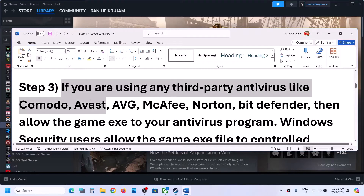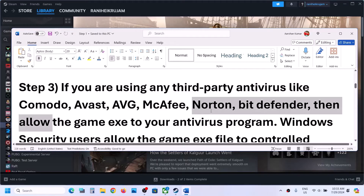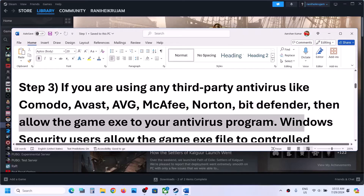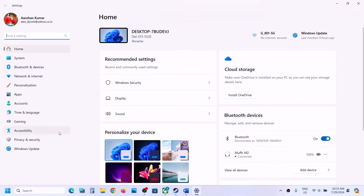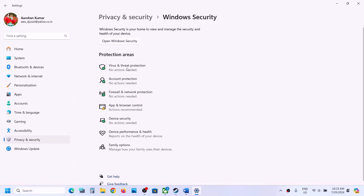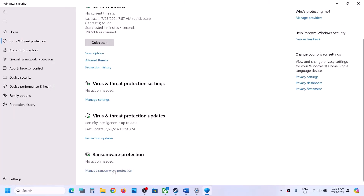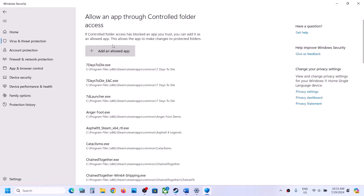The next step is: if you are using any third-party antivirus like Avast, Norton, Bitdefender, McAfee, or whichever antivirus you have, make sure you allow the game exe file in your antivirus. If you are using Windows Security, open Windows Settings and go to Privacy and Security (Windows 11) or Update and Security then Windows Security (Windows 10), then click on Virus and Threat Protection, scroll down, and click on Manage Ransomware Protection. Click on 'Allow an app through Controlled Folder Access,' click Yes to allow.